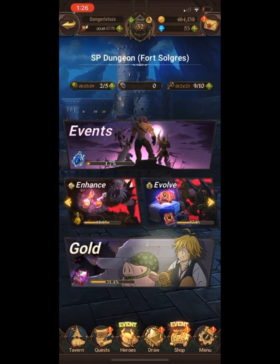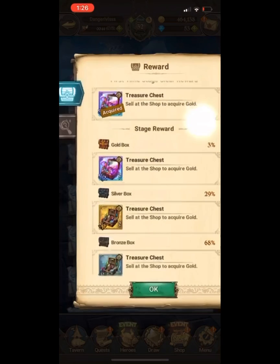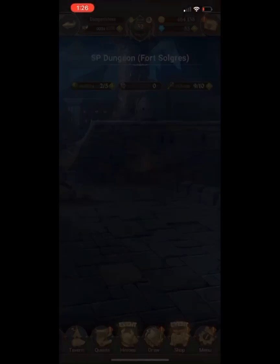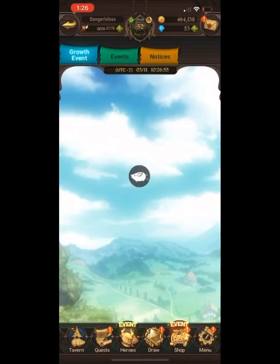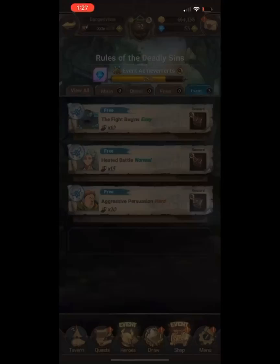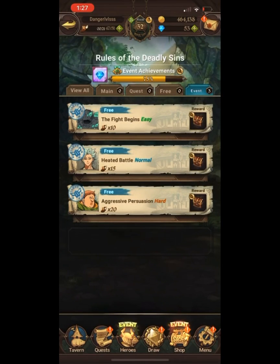If you want more gold, there's a quest right now that drops two gold tokens each time — sometimes it drops one. There's also an event going on that drops gold too. If you're new, do this on normal, because the hard version gets very treacherous.